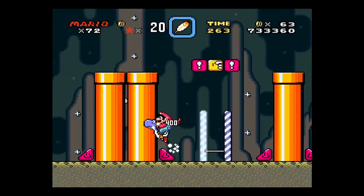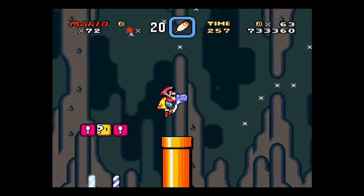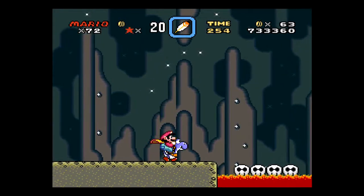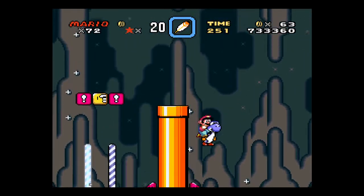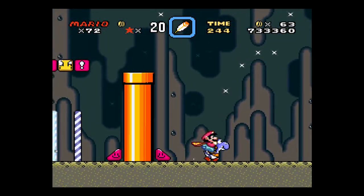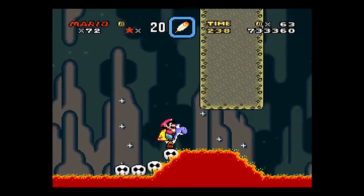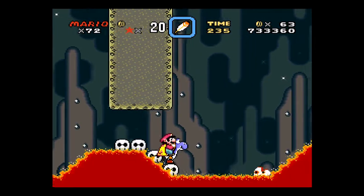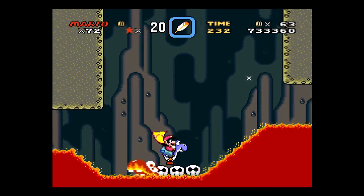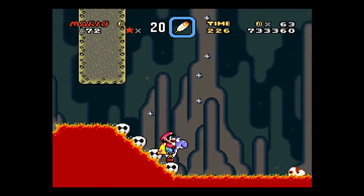Let's see. Yep, there we go, timed that right. Nope, no way over that. That's right, I think I'm supposed to eat that shell and then I can fly through this next part. But that's all right — the lark does not hurt Yoshi's feet.